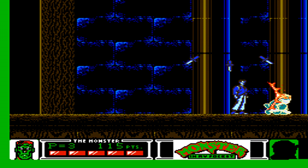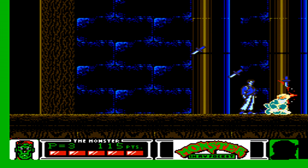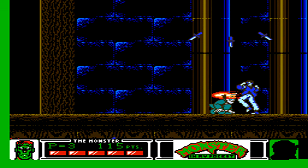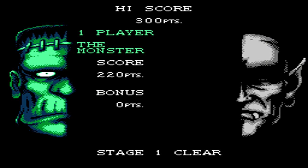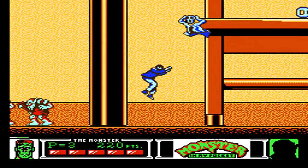The first boss is Spring-Heeled Jack, of course a classic UK folklore character. He jumps up in the air back and forth, usually completely over you, so as long as you don't jump into the air as well, you'll have no problem avoiding him. He'll throw out some knives when he reaches the top of his jump. The knives move in one center straight down and two diagonally to the left and right, so you'll be able to stand in between them to avoid him. You can keep launching punches, and it does take quite a few to take him down, but it ends up being a rather easy fight.